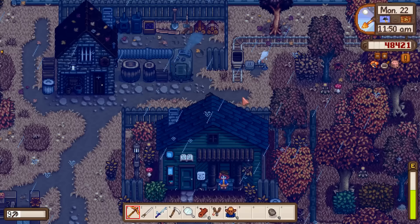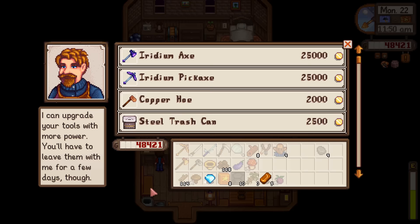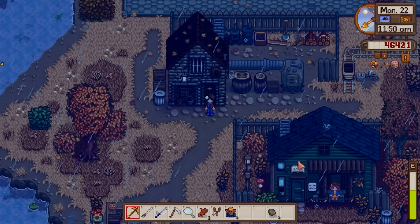Let's get that frying pan. I've noticed the hoe is the only thing we haven't upgraded yet, so I'm going to get that going. Since Olivia invited us to her house, let's go pay her a quick visit.